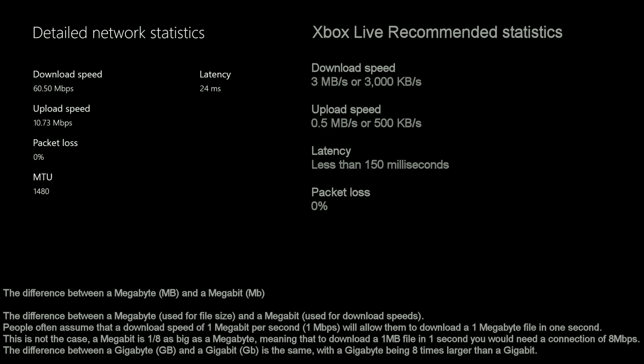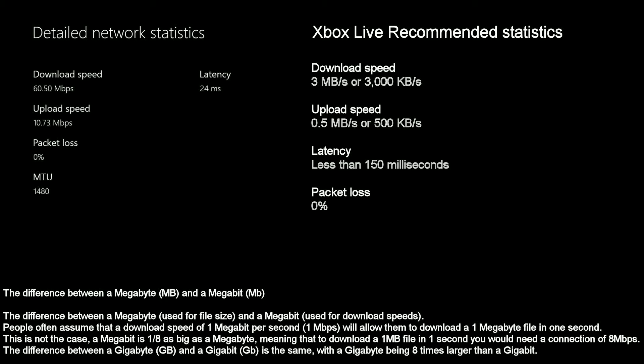So let's go ahead and compare these stats to the official Xbox recommended stats for a good connection on Xbox Live. The recommended download speed is 3 megabytes per second — we had 7.5 megabytes per second, which is good. That's of course when you convert 60.5 megabits to megabytes. Upload speed is recommended to be 0.5 megabytes per second, and we had 10.73 megabits or 1.3 megabytes, so that's good as well. 0% packet loss is ideal here.